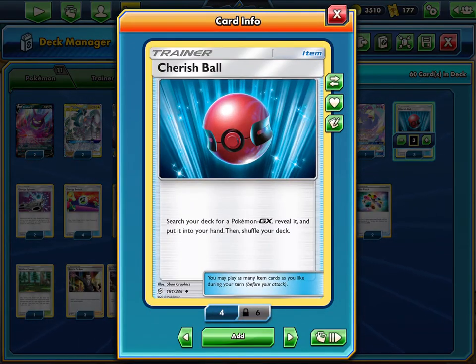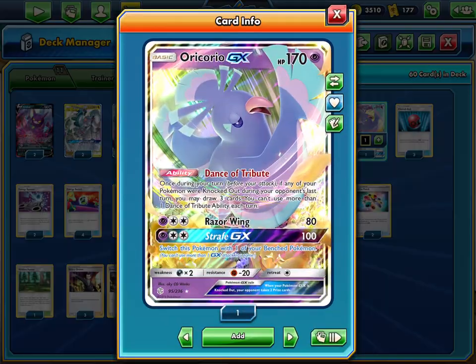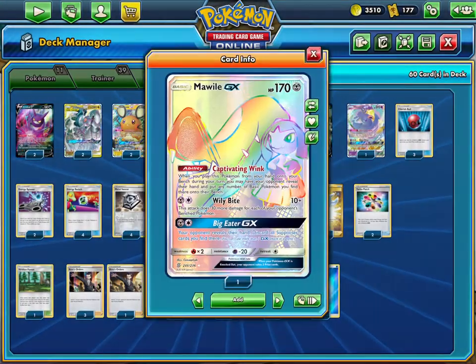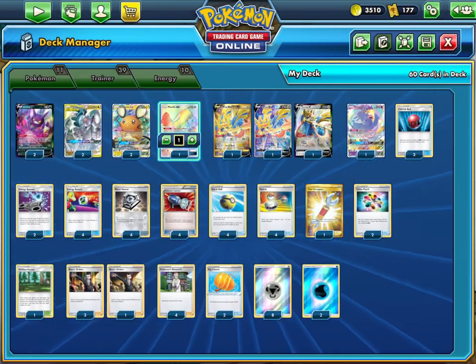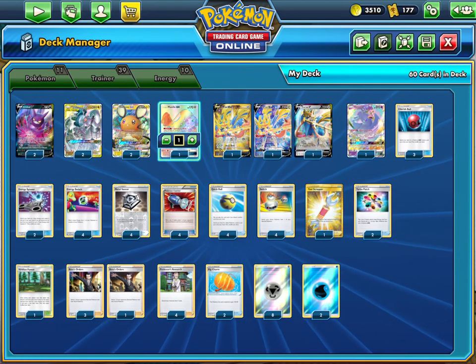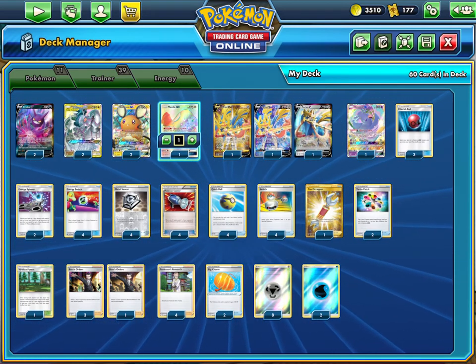Three Cherish Ball for consistency — it lets you search for a GX: ADP, Dedenne, or Mawile. Unfortunately, Cherish Ball can't search for Jirachi and Zacian Crobat because it only searches GX Pokémon.